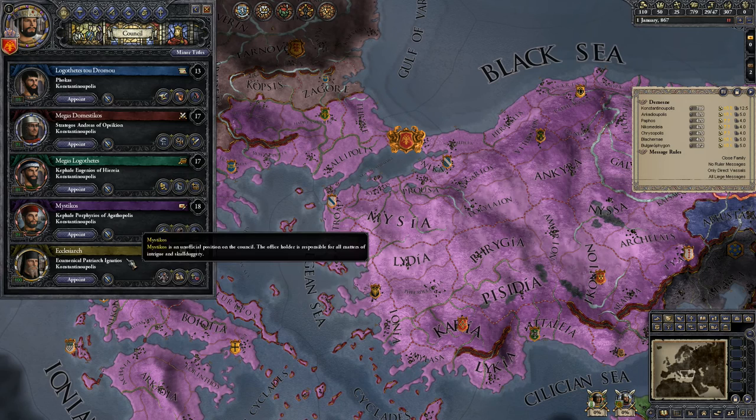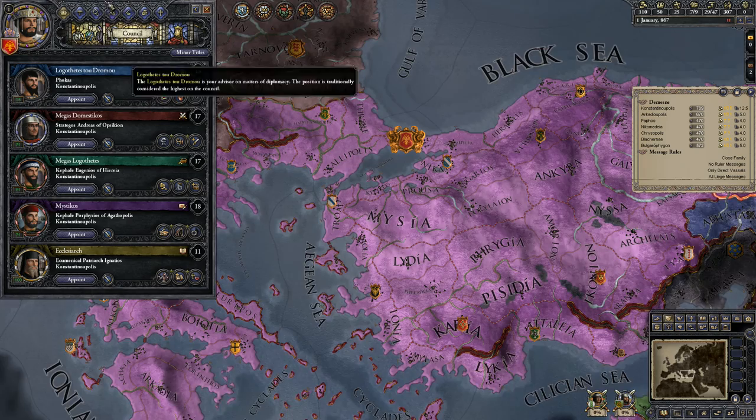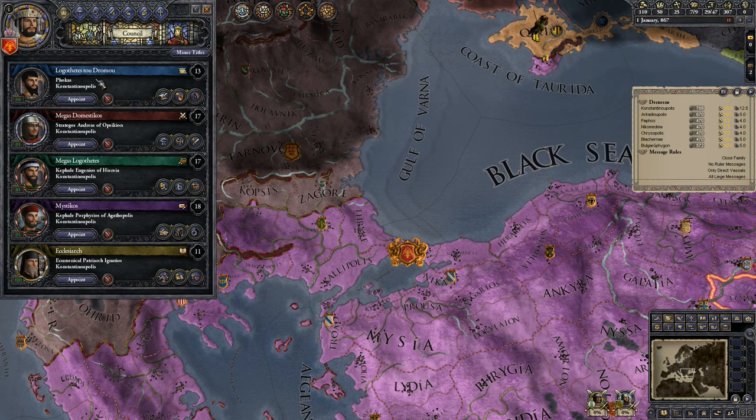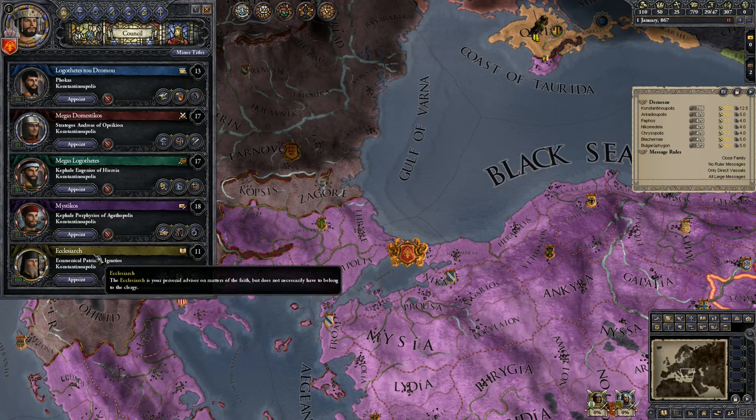You still have your five counselors. They all have localized names now, so they're a bit more Greek in this case. So: Logothetes tou Dromou, Megas Domestikos, Megas Logothetes, Mystikos, and Ecclesiarch.